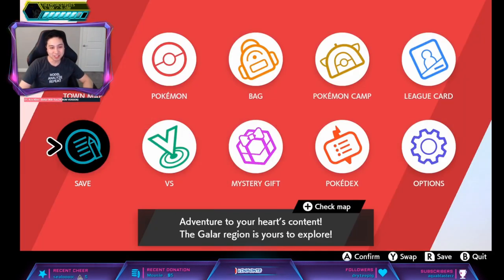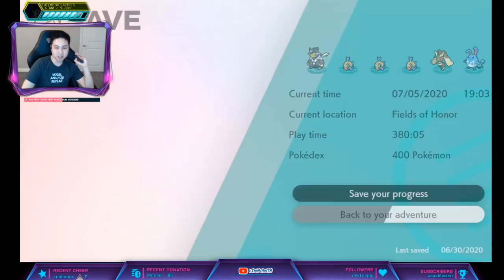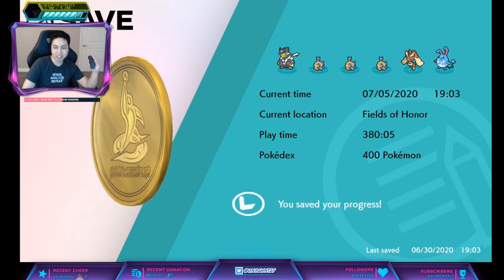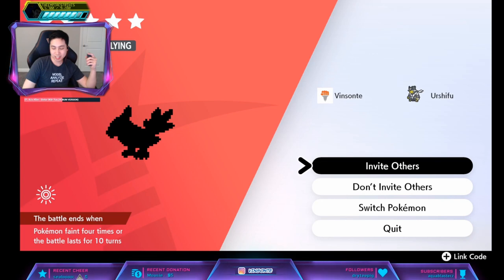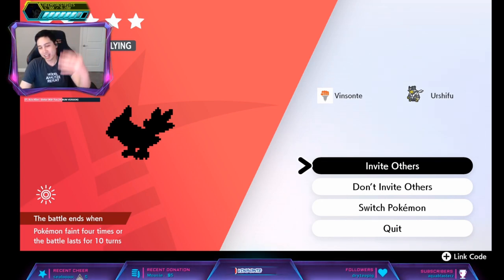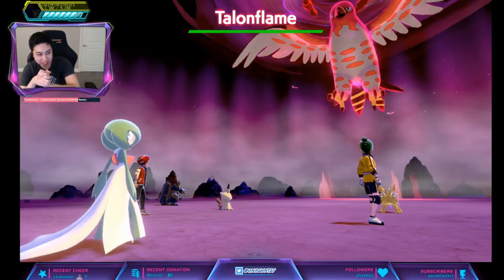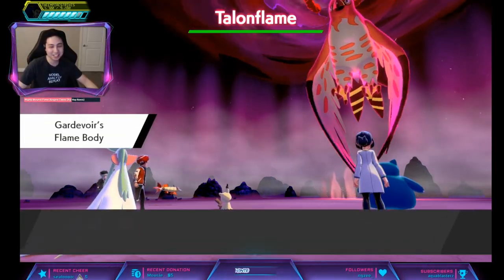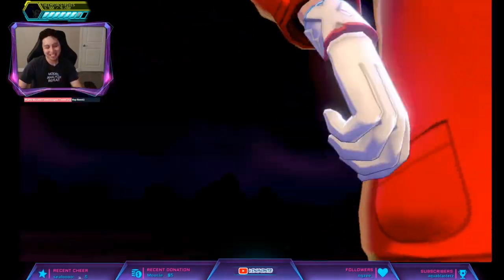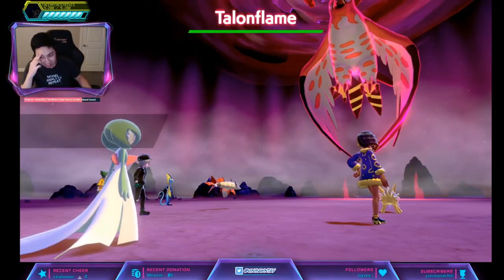I do have a Talon Flame in this den. What you want to do is save, then go into the den with a Tracer and have a Carnivore. If it doesn't have Gale Wings, just restart the game and spawn a new one. Oh, Flame Body — come on, Gale Wings! Flame Body again. All right, we gotta spawn another one.